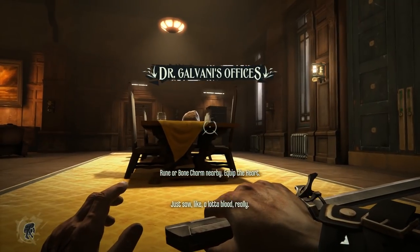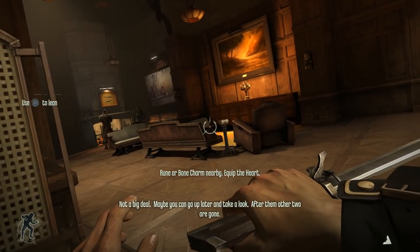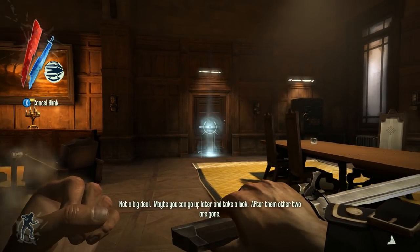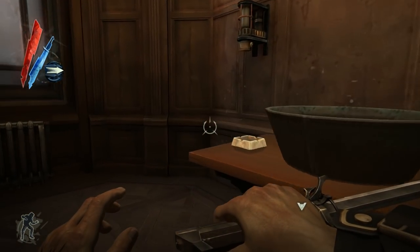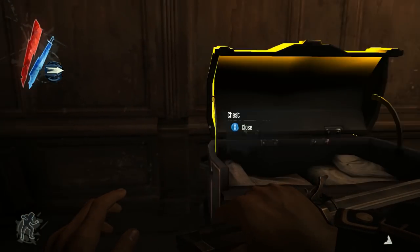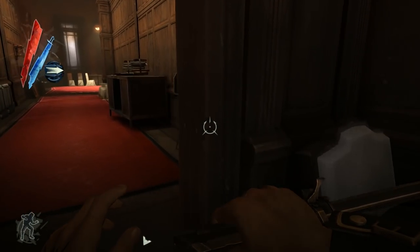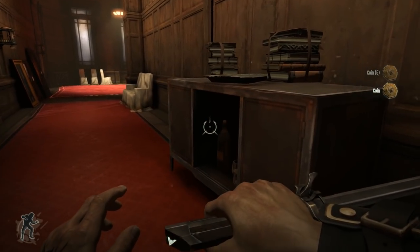We're on the House of Pleasure mission to assassinate Pendleton's brothers, who are holed up at the Golden Cat, which is a brothel. We're gonna take a circuitous route through all of this. And by the end of this, we're not even gonna have to get our hands dirty in dealing with them.